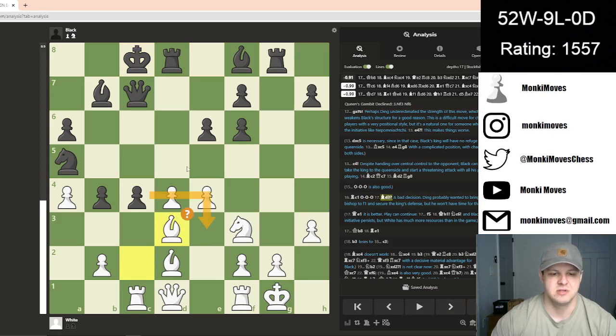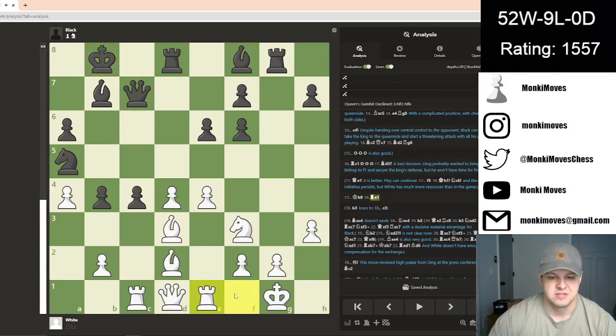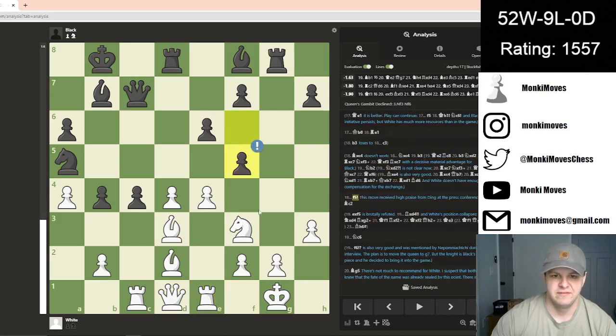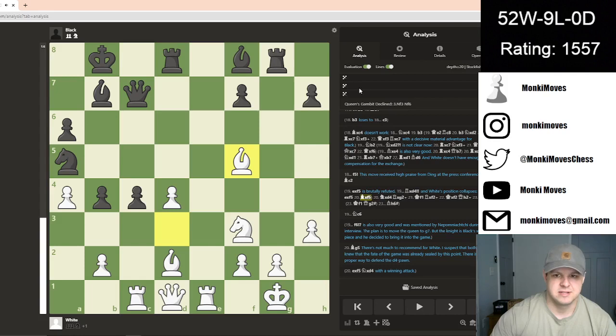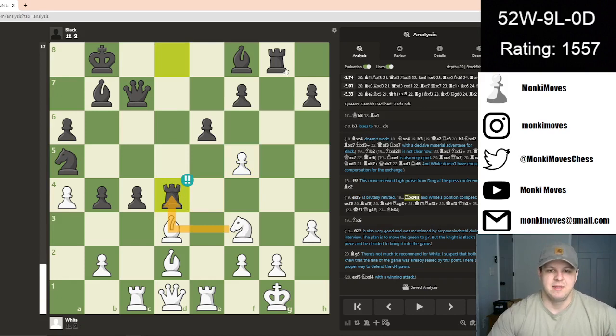We see bishop to d3. The idea is you obviously cannot take because then the queen is going to fall. He moves the king out of the way, but same thing — you still can't take the pawn for at least one more move until you move the queen out of the way. So we see the rook take the center, and now I would expect the bishop to come back to f1. We see f5, and this looks like it would be a free pawn.